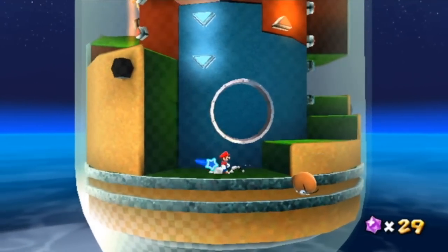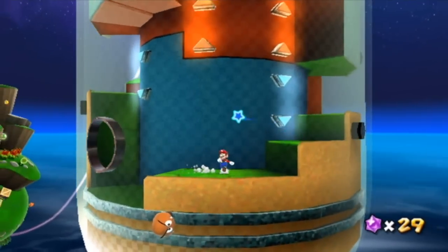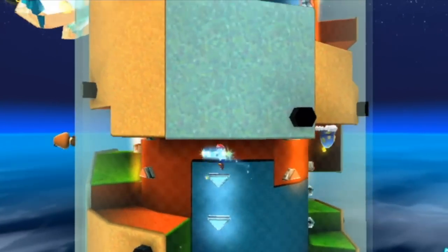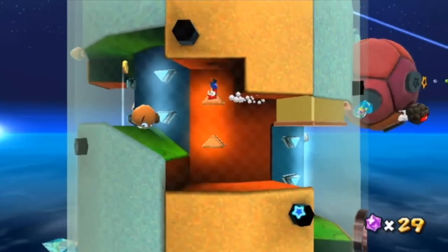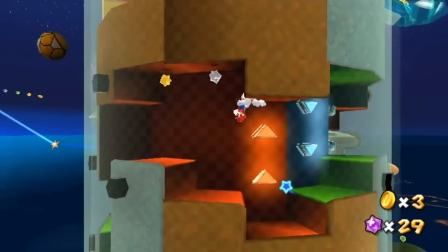Hold on a minute — there are a few sections in this game where this kind of thing happens. You've got blue, which force the gravity to go down, and red, which force you to go up. And you can skip about half of it if you do that. I'm teaching you things — how about that?